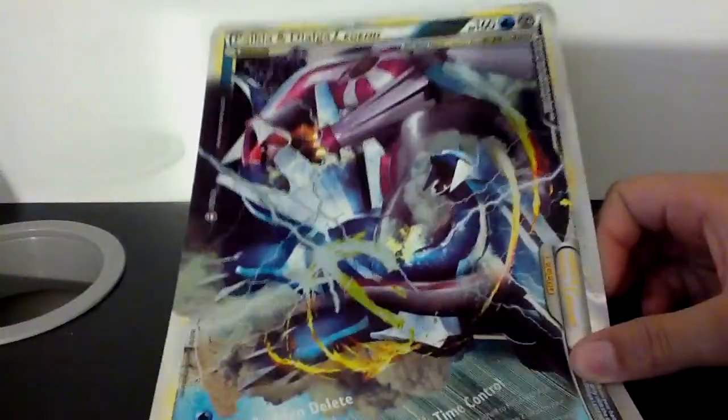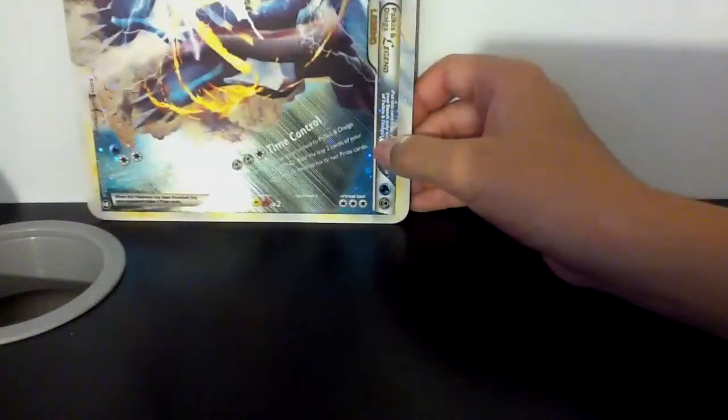Hey YouTube, back again. Last time in the black and white collection video I showed you guys a Palkia and Dialga Clash of Legends box, which I got very good pulls out of. So I went out to the store and bought the Dark Iron Cresselia one. But here's the thing — when I first started to make the video...